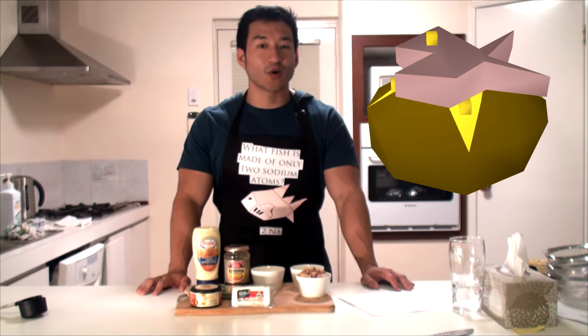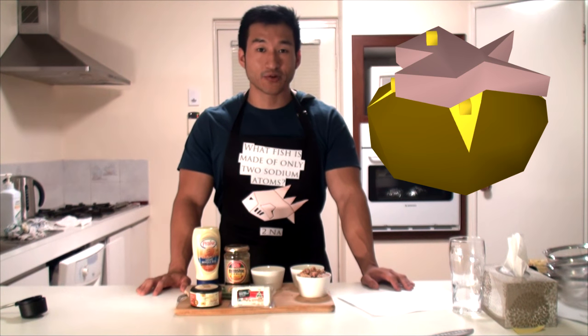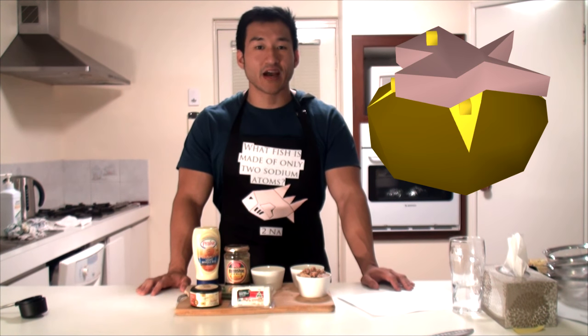Released on January 30th, 2006, tuna potatoes require 60 cooking to make, and along with pineapple pizza, manta rays, and dark crabs, remain the highest healing food in the game, healing 22 hit points.